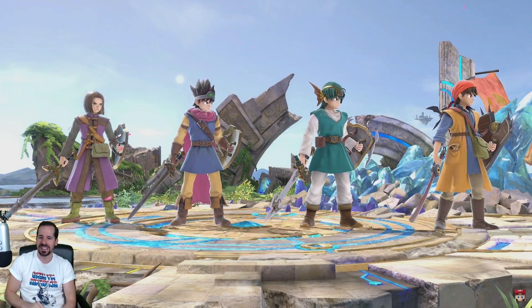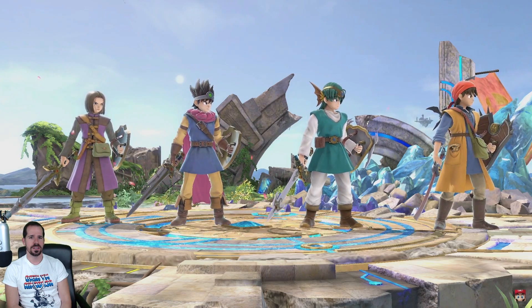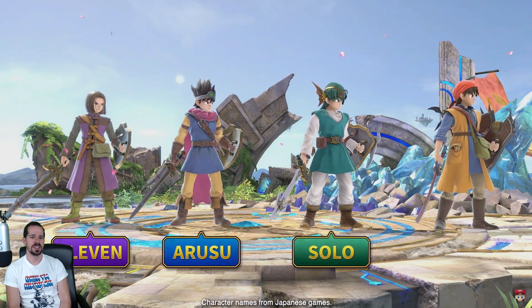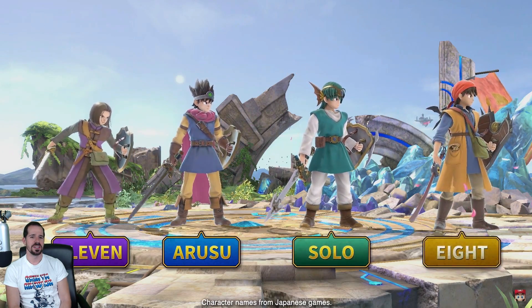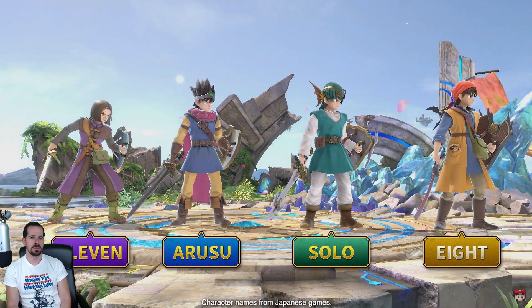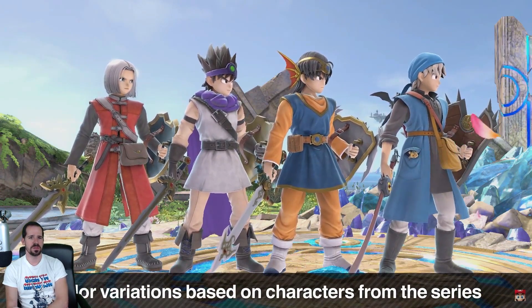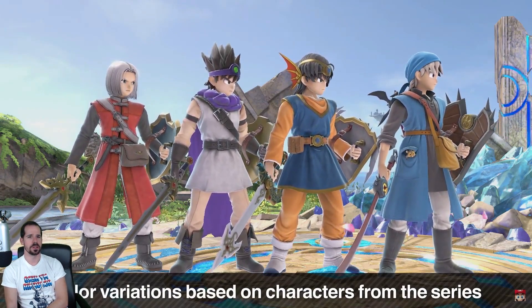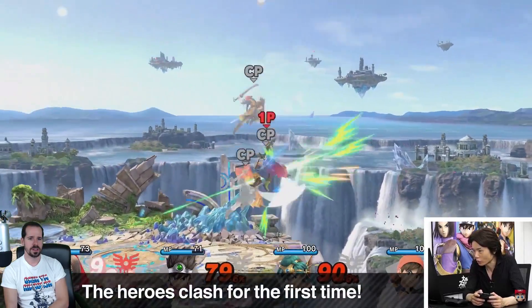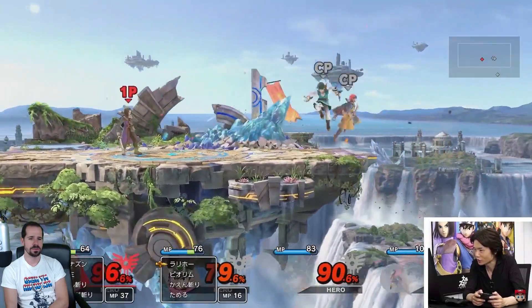He's going by just the name 'Hero,' but here are the individual names: the Hero from 11S is named Eleven, the Hero from 4 is Solo, and the Hero from 8 is Eight. You can use these names to reference them. They each have color variations based on characters from the series. This is actually the very first time that heroes in the Dragon Quest series have been able to fight each other — it was finally allowed to happen in Super Smash Brothers Ultimate.